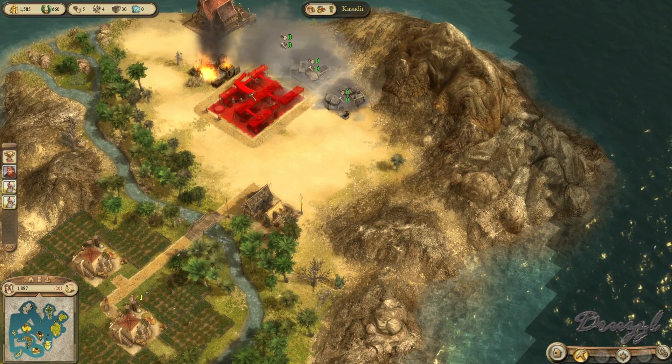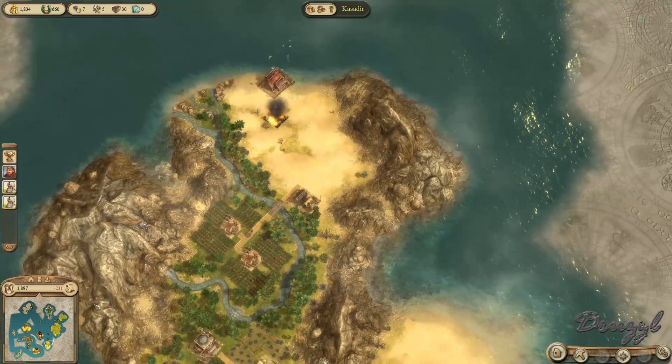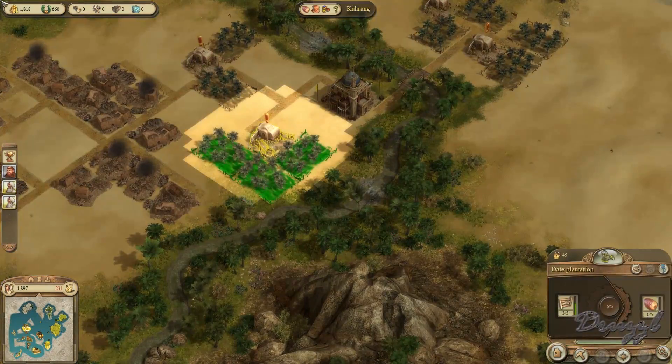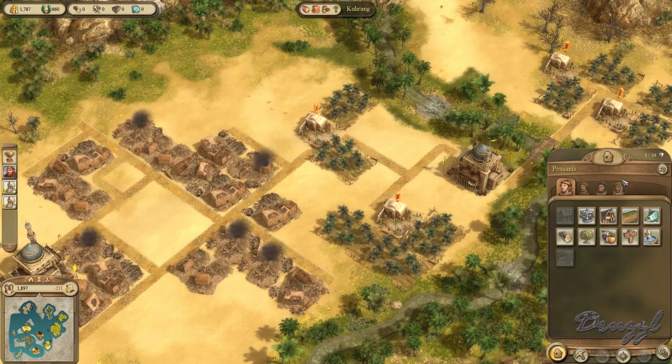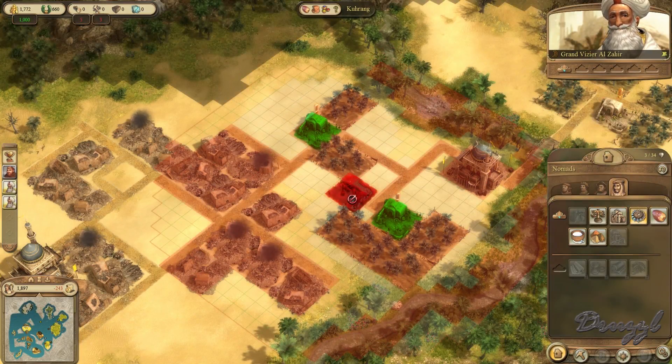I'll just move the dates over here — date plantation. Oh! How much do you cost? A thousand — I can build one, but I need two.